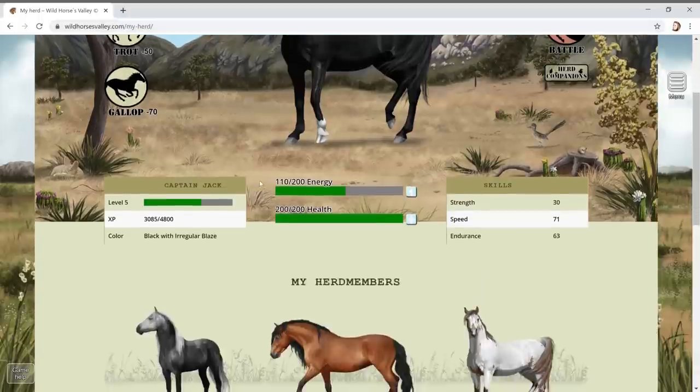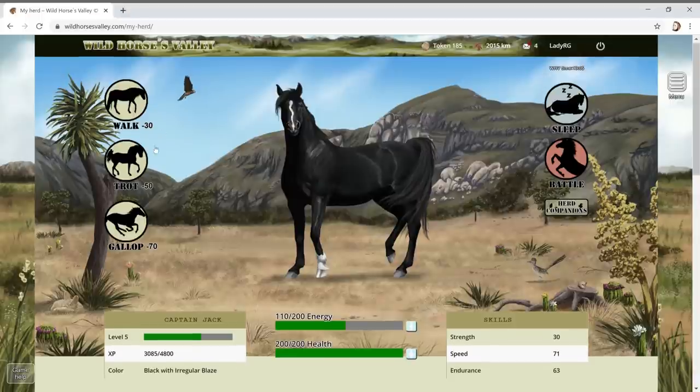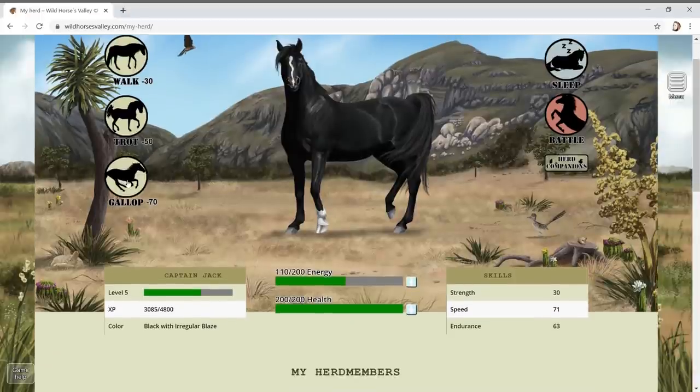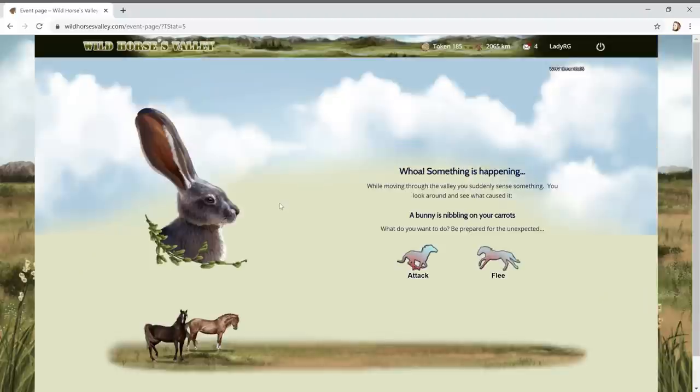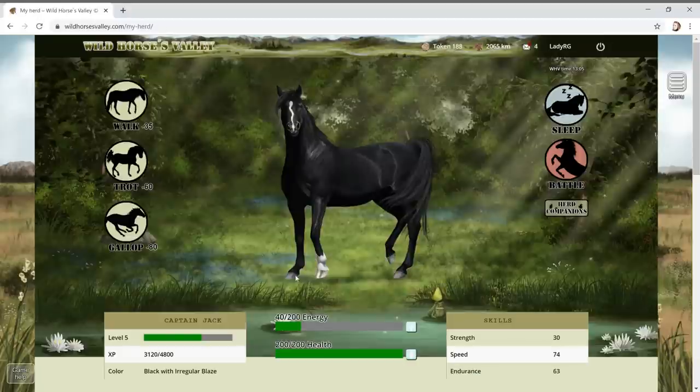This game is so fun - you guys should go get an account, it's completely free online. Just type in wildhorsesvalley.com. Let's go for a gallop! A bunny - let's attack! That's good. A pear too - about 15 energy, thank you very much!